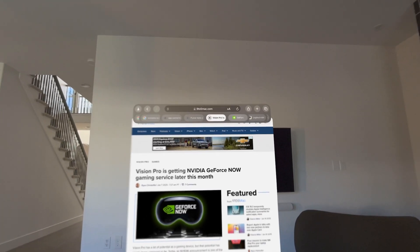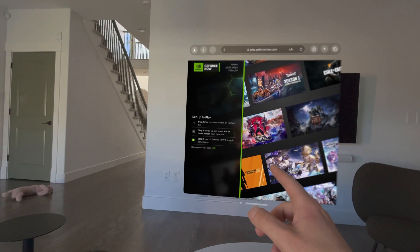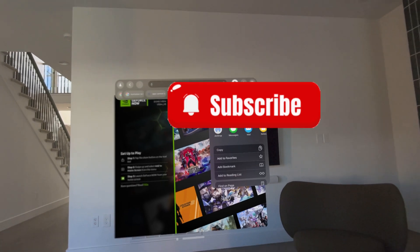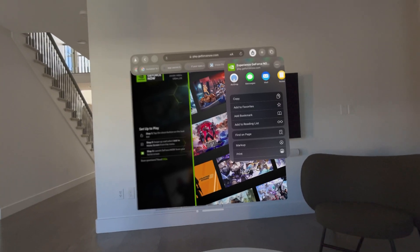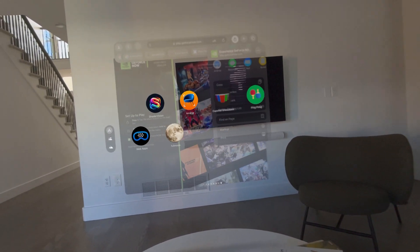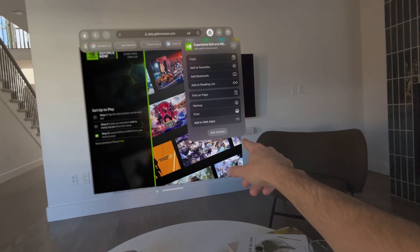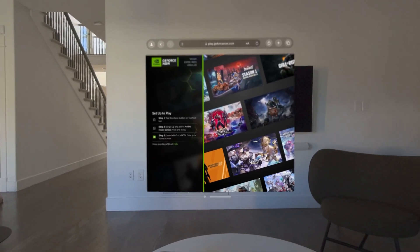This is what it looks like when you go to GeForce Now — it says set up to play, tap the share button, then swipe and add to home screen. I didn't see anything about adding it to the home screen, and I was reading online that it's kind of slowly rolling out. But a workaround is to download an app called Web Apps, a small utility that allows you to add web apps. I've already done that.